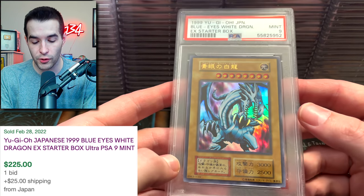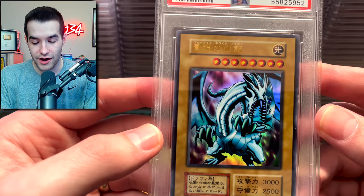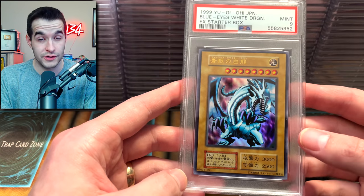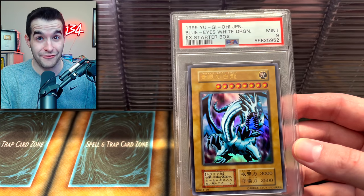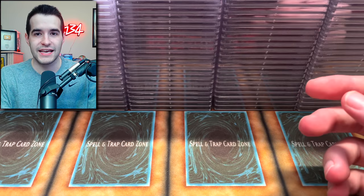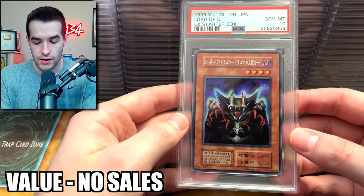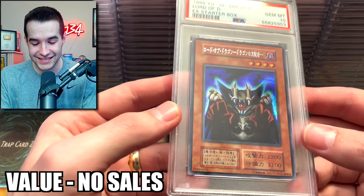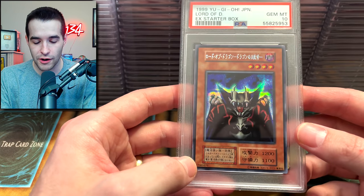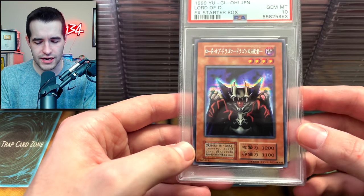This is the one we pulled from the AEX Starter Box. Unfortunately, I got the 9, but this is a very nice card. This is a very old video at this point — over a year and a half ago. Lord of D — look at this, PSA 10! Look at that Secret Rare. This was the promo — for some reason this was the Secret Rare. It's kind of weird but pretty cool.